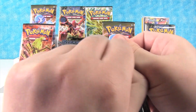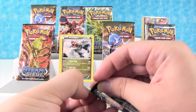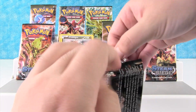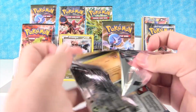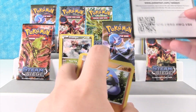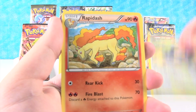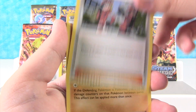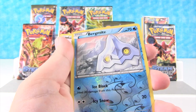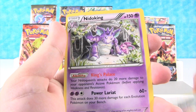I'm going to open up this pack now. This is going to be hard to top what we opened in our first pack. But let's hope we can still get some holo rares or maybe some EXs — reverse holo rares are fine as well. First off we have Ambipom, Rapidash, Pokemon Ranger, Croagunk, Oshawott, Merill, Ponyta, Litwick, Reverse Holo Bergmite, and our rare is Nidoking!